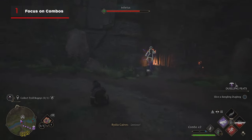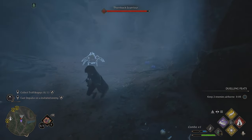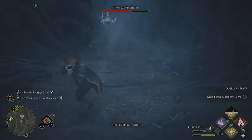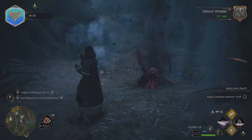Rather than firing off spells individually, focus on combos. For example, Incendio only hits at close range, so you can use Levioso to start a juggle with normal spell shots, use Accio to yank an enemy towards you, and then use Incendio to set them alight.